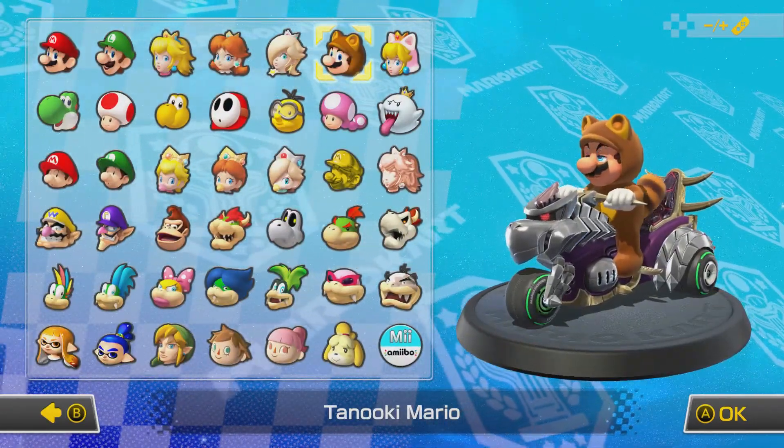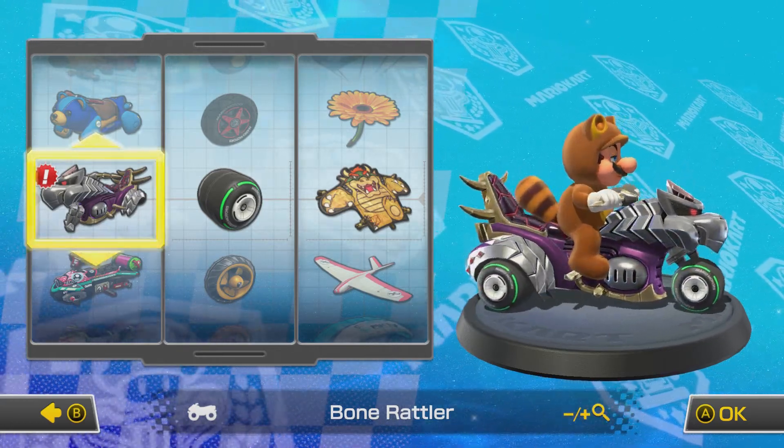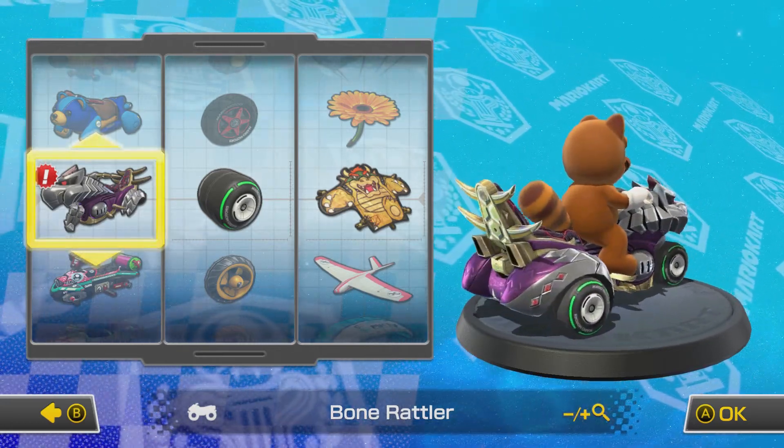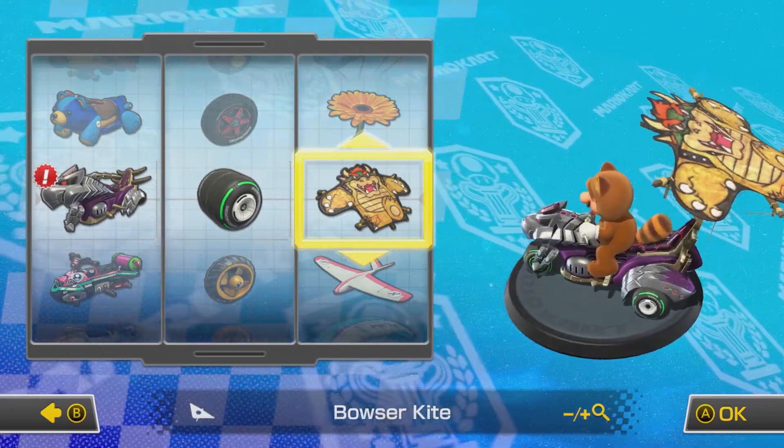I'm going to choose Tanooki Mario. It was a tie between Tanooki and Baby Rosalina, but I'm going to choose Tanooki Mario today. So we're going to have the Bone Rattler, the Slick Tire, and the Bowser Kite.